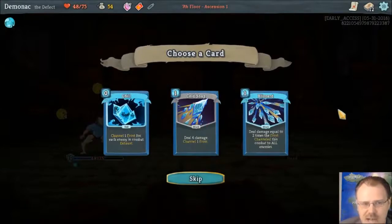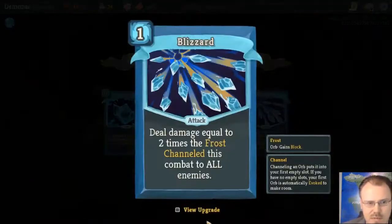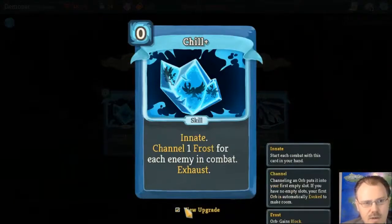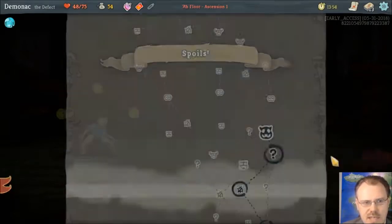This all seems very impressive, but in the first act when you don't have any real combos going on, I don't think it's so good against elites — I think they're hard. Blizzard deals damage equal to two times the frost you channeled all combat. I don't have anything that gives me frost orbs, so this is pretty useless right now. But every time you gained a frost orb in the entire battle, this will do two times that much damage, and upgraded it's three times. This goes up to nine damage and one frost — it channels one frost for each enemy in combat and exhausts itself, and if you upgrade it, it becomes Innate.